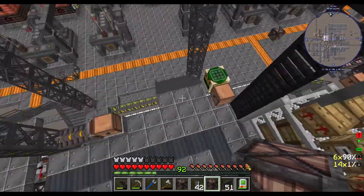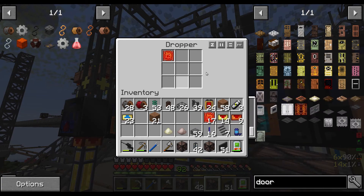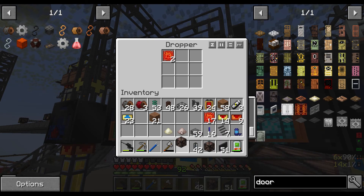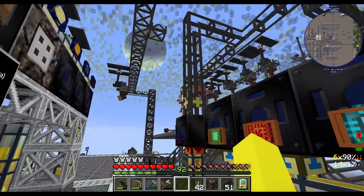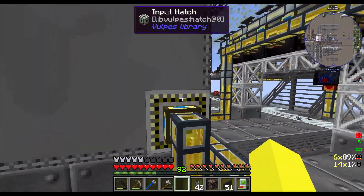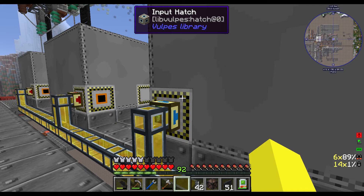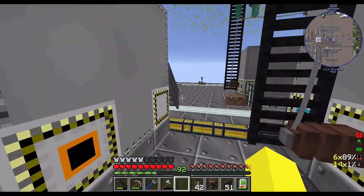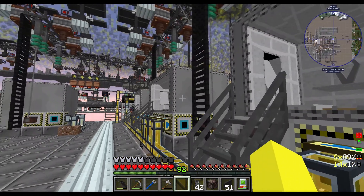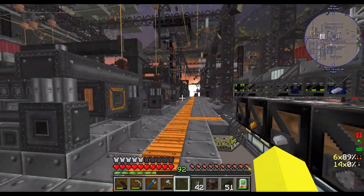So if we go over to our circuit factory over here — because that chest is full — they should now be building up in here. When they get crafted they go into here. We don't want a full dropper's worth here, so we'll put a spot chest in here instead. So we now have just a one-stack buffer. This should backlog our red circuit production so that the silicon going into here should then go into here more frequently rather than going into our reds — so hopefully we'll get more greens.